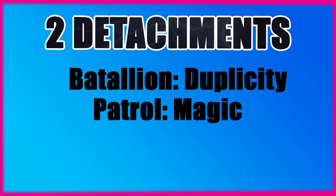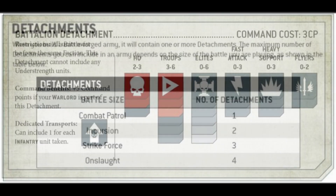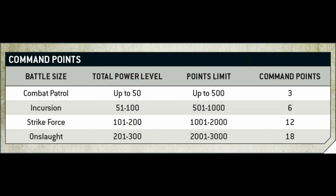For our detachments, we are going to be taking a Battalion as the Cult of Duplicity and a Patrol Detachment as the Cult of Magic — that is your big mortal wound boomstick. You need to be able to take two detachments, so we're talking Incursion and Strike Force levels rather than Combat Patrol. The Battalion minimum is two to three HQs and three to six troops. For the Patrol Detachment that's one to two HQs and one to three troops. Taking a second detachment will cost us 2 CP because our Warlord is in the other detachment.